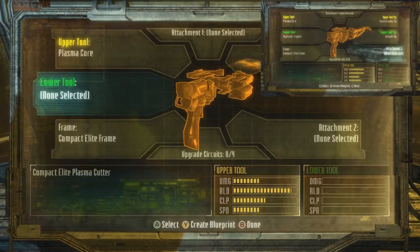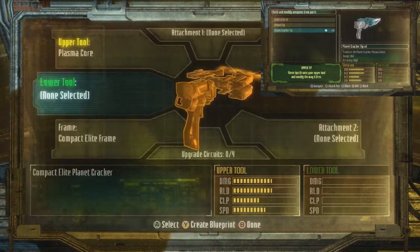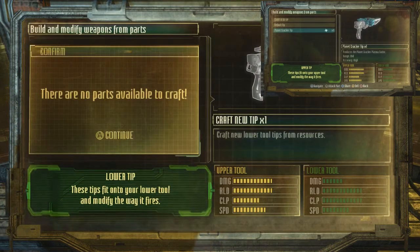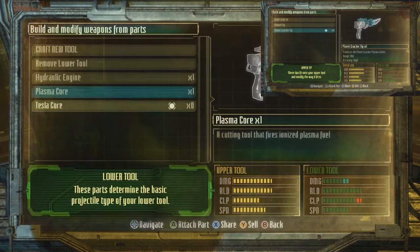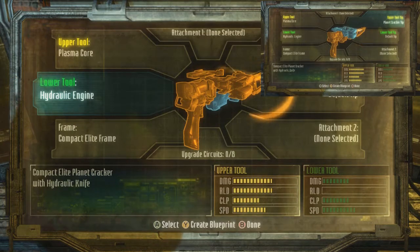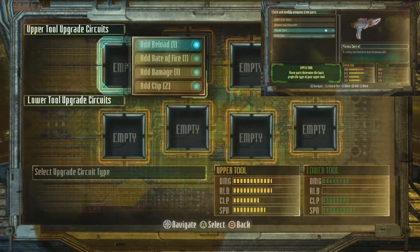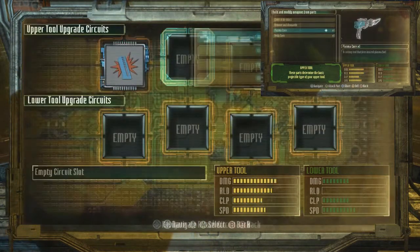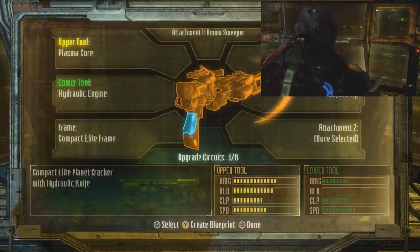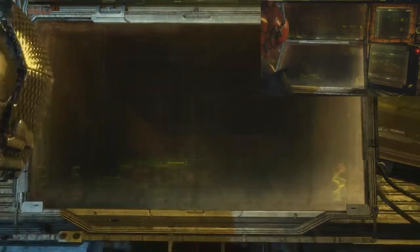Plasma cracker. I'll put on the planet cracker tip. Just test the core kit with this compact one - nothing too special. I'm definitely putting on the hydraulic engine. I will add an attachment - I'm gonna put that ammunition on it. I want to have a reload. I exited when I went to put some of the mods on it.